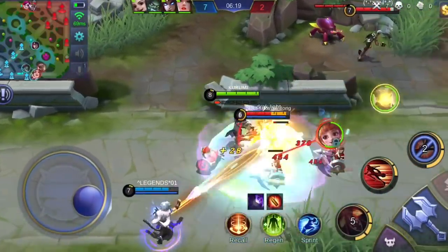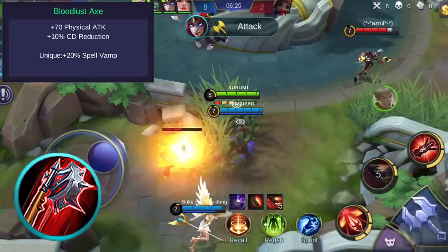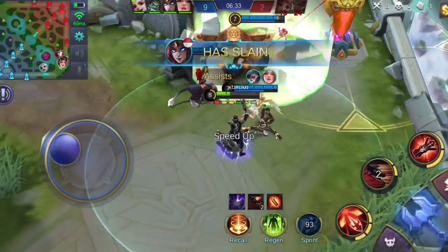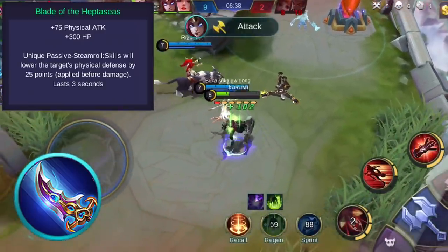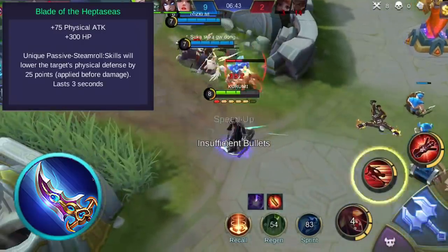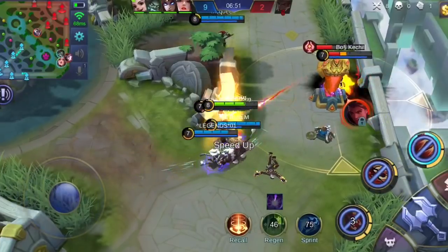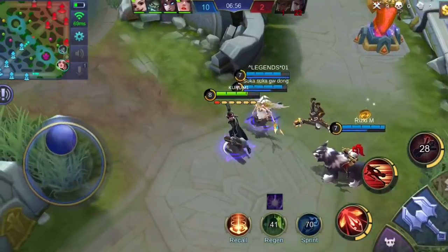You might also want to consider Bloodlust Axe, which grants physical attack and cooldown reduction. Its unique passive grants 20% spell vamp, regenerating health points from damage dealt by skills. Lastly, consider Blade of the Heptaseas, which grants physical attack and health points. Its unique passive reduces the target's physical defense by 25 when your skill hits the target, applied before landing the skill's damage, lasting 3 seconds. The item build for Granger really depends on the enemy's lineup, so make sure to read each item's description so you can adapt in-game.